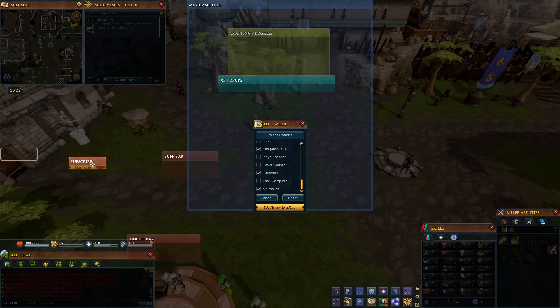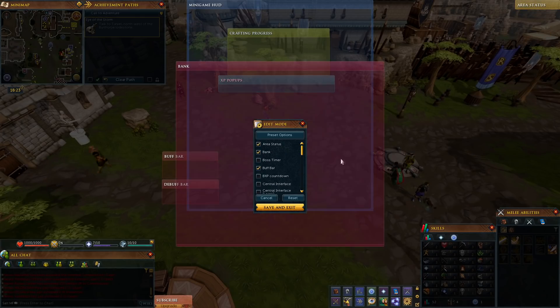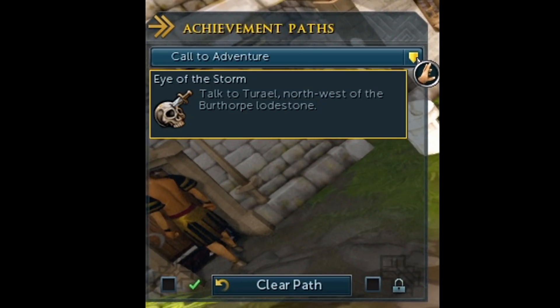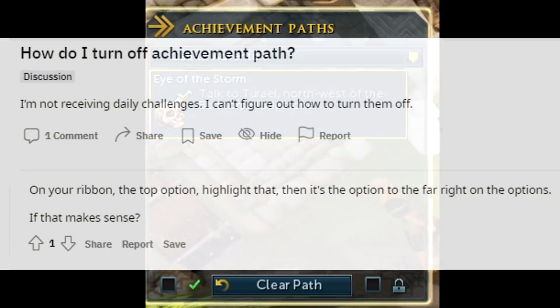One of the cooler things you can do is mess with the UI, as I find out upon landing in Berthorp. You can drag bars around, resize them, and choose what to display — and I can't wait to make RuneScape look like a plague of bars just like WoW addons. My only gripe is that tweaking things isn't always intuitive. For example, I have this achievement path box, which is cool because it plots what I need to do to rack up achievements, but I had no clue how to collapse it after expanding it. Turns out the collapse button is in a completely different location from where I expanded it, which is odd.